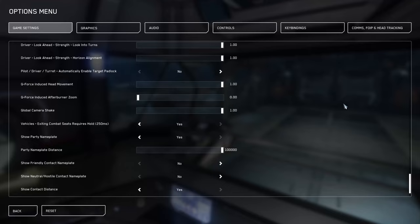Before we start this video, a couple people asked how I'm tracking my target without any kind of spatial tracking. I'm actually going to be trying out a webcam method to see if that works. But without that, the thing I use is called padlocking — Pilot Driver Turret Automatically Enable Target Padlock. Basically, when you target an enemy in your ship, your character's head will follow it until it gets directly behind you. It's like a budget face tracker so you can keep eyes on your target.